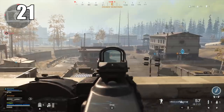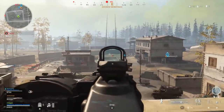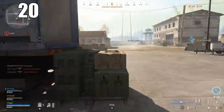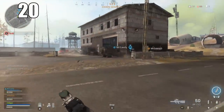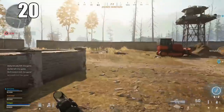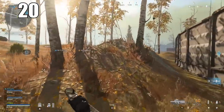Number 20: The gas mask cannot be toggled — it is automatic at the moment. As soon as you step into the zone, it will deploy and then break over time. I think the gas mask should be toggleable, and hopefully in the future this becomes an option where it's a little more flexible.